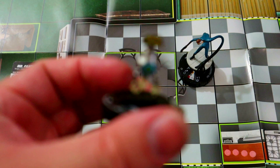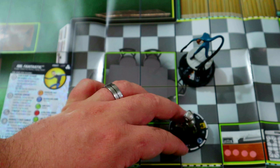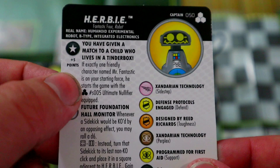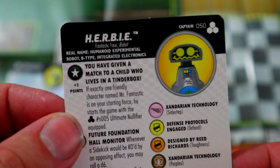Next we're going to play HERBIE, who is also from the Future Foundation set. He's a pretty cool little robot and very good for a sidekick team, which we will have quite a few of. HERBIE has an optional trait: for five points, if exactly one friendly character named Mr. Fantastic is on your starting force, he can start the game with the Ultimate Nullifier equipped. We are going to pay the five points for that.